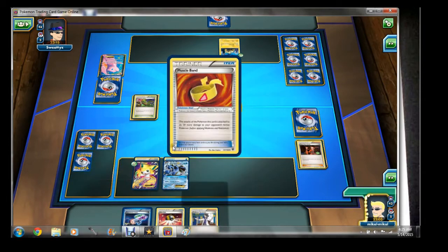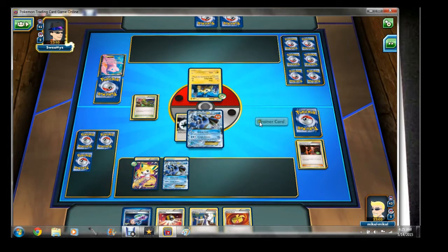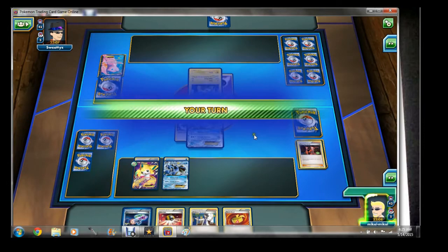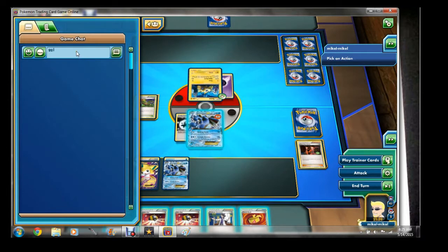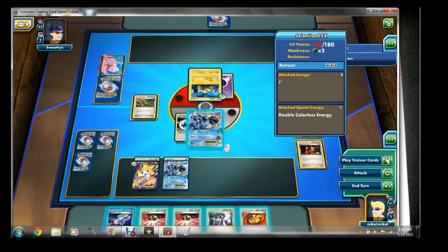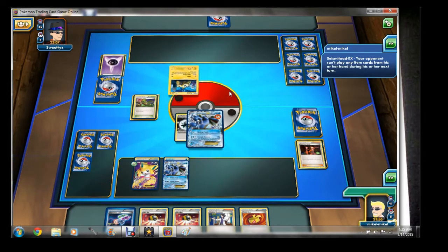Now my opponent is just left with this lone Joltik. They attach a Psychic energy and that's it — be a good sport about it, send a GG, and there we go. I'm going to hop into another game right after this one.